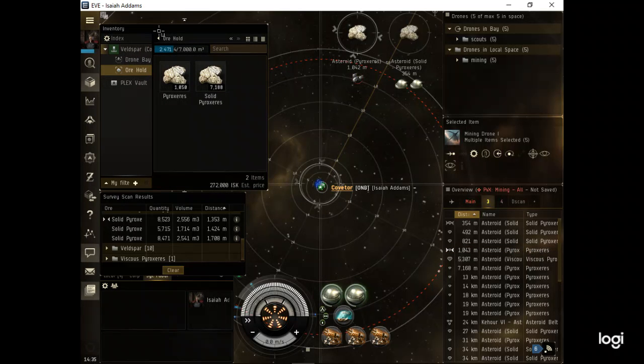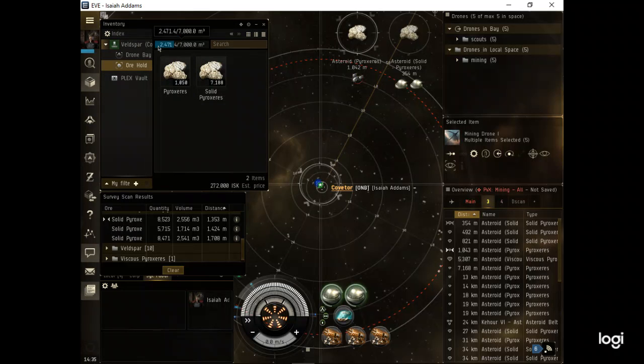What I like is to be able to read my numbers. I want to see that m3 count - I've got 2,471 m3 out of 7,000. This ore hold holds 7,000.